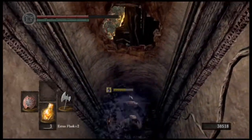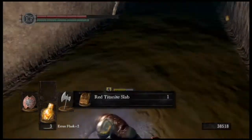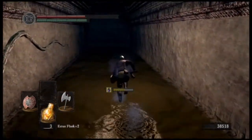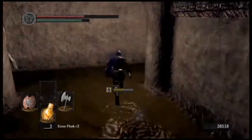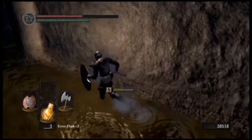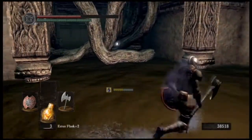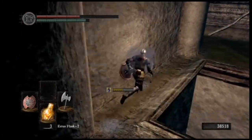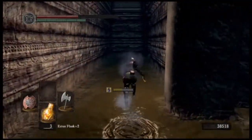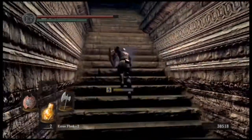There is a skeleton blacksmith down under the catacombs - his name is Vamos - and he upgrades your weapons to fire and chaos fire and stuff like that if you have those embers. What the red titanite slab does is the same thing that the normal titanite slab does, except it does it for fire weapons: when a normal titanite slab gets a weapon from plus fourteen to plus fifteen, a red titanite slab gets a weapon from plus nine fire to plus ten fire. If you want fire weapons, be my guest, but some enemies are weak and some are strong to fire, so just keep that in mind. That's why I typically go with normal weapons.